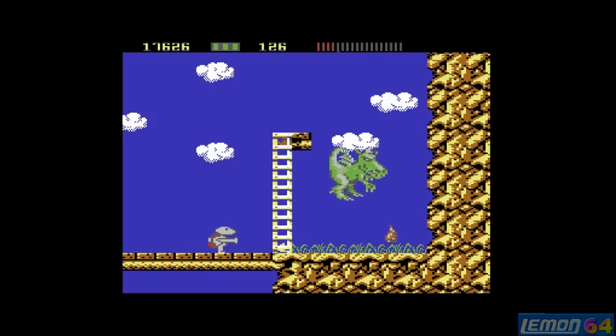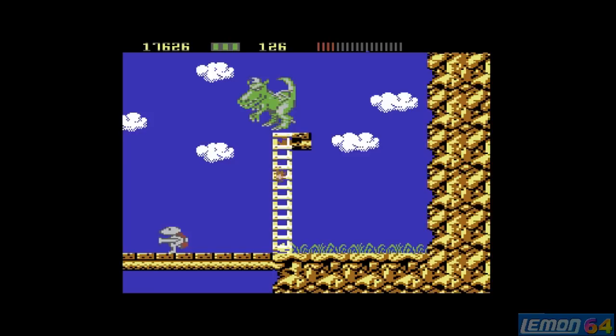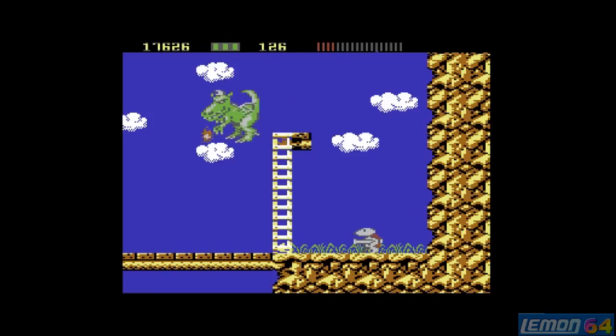Meanwhile on the Commodore 64, we're finding the end of level 2 boss. Because we have the laser with level 3 upgrade, that's actually giving us homing missiles. The Amiga version is very much harder than this, but on the 64, all we need to do is keep pressing fire and eventually that guy will die, taking us on to another level selection screen.